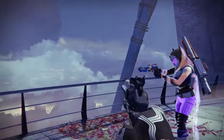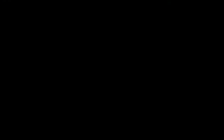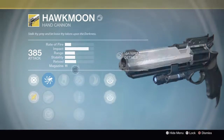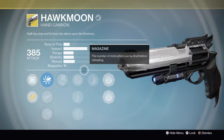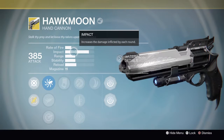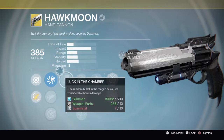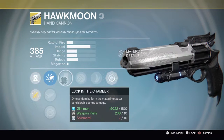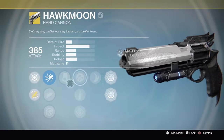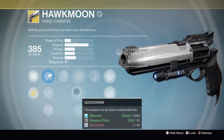At number four we have the Hawkmoon. This is a very powerful gun, more so in PvP than PvE. This gun has a pretty low rate of fire with high impact and moderate range, stability, and reload. At its base mag it has eleven rounds. This gun has Luck in the Chamber as well as Holding Aces, meaning three of its bullets do a lot more damage than its base bullets.